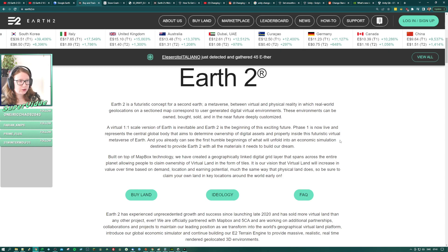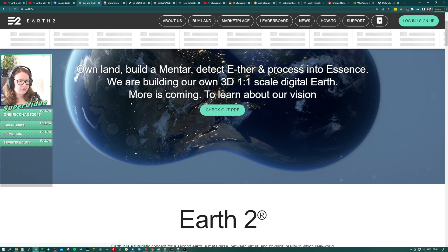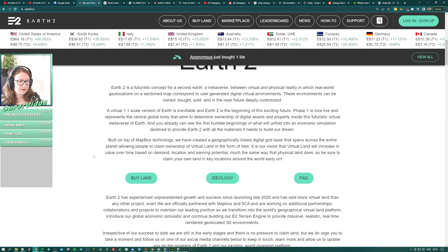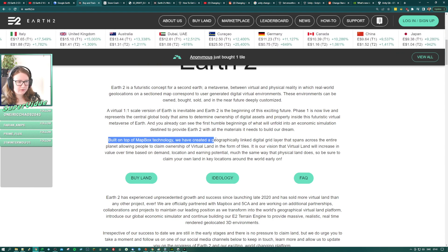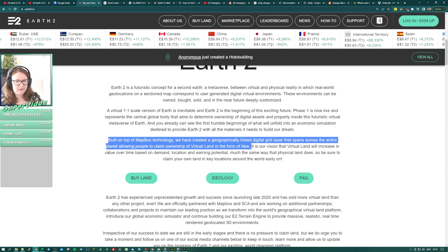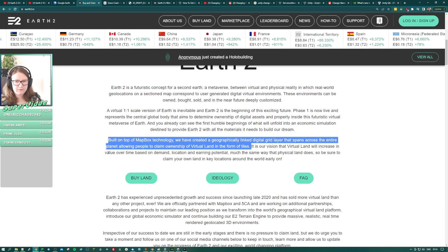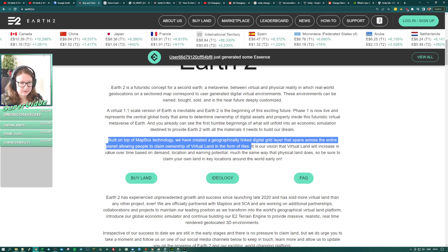We looked at this previously — it's the CEO of Earth 2. Here's their website as it looks today. You can see they've built on top of MapBox technology. They've created a geographically linked digital grid layer spanning the entire planet, allowing people to claim ownership of virtual land in the form of tiles. That's their phase one; there are also phase two and phase three planned, and they say it's going to be a game.